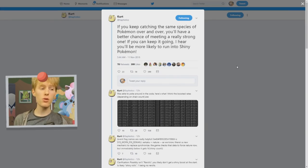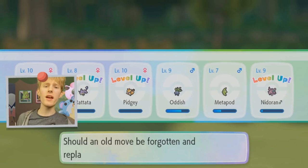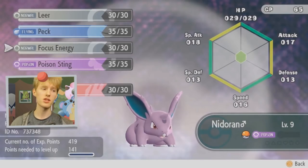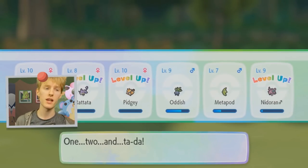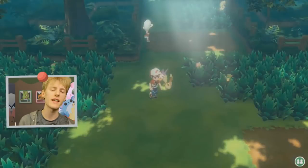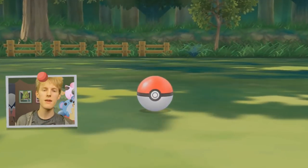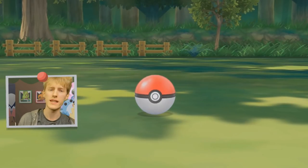This method is called catch chaining — something I actually showcased in part 3 of my Let's Play of Pokemon Let's Go Pikachu and Let's Go Eevee, uploaded roughly a month ago. An NPC in the game says: if you keep catching the same species of Pokemon over and over, you'll have a better chance of meeting a really strong one. If you can keep it going, you'll be more likely to run into shiny Pokemon. I stumbled upon a mechanic called catch combos, and I speculated whether it would have any significance to shiny hunting, better IVs like SOS chaining in Ultra Sun and Ultra Moon, etc.